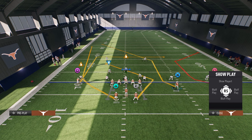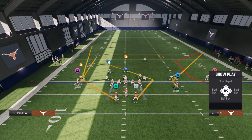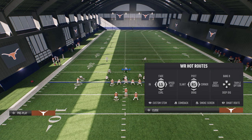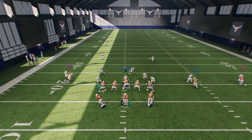On the right side we can do whatever we want - if we want to run a streak that's a nice clear out. If we want to run a corner route and stem him all the way down, that's a good route combo. Then take this guy on the right and either put him on a smoke screen, fade, or really anything you want. This is one of my favorite route combos.